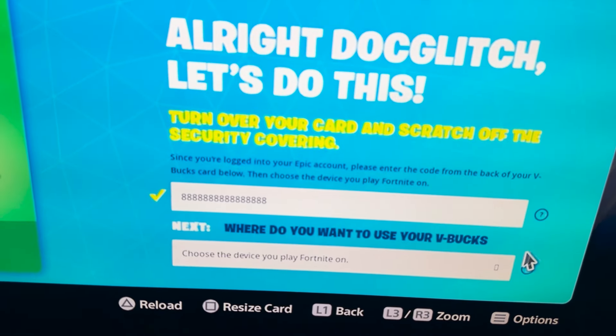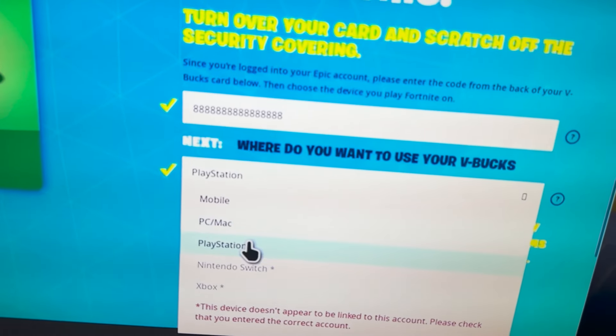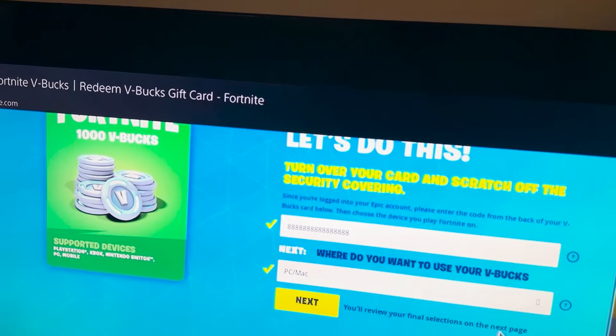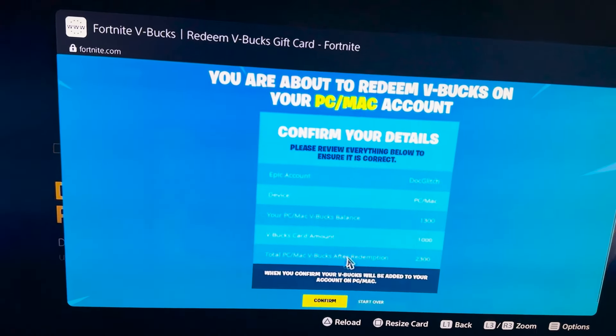Then you can select where you want to use your V-bucks. I'm gonna be selecting PC. Just so you guys know, if you're on a web browser you're not gonna be able to select PS5 as the platform — you're gonna have to select PC. When you click next, this is your confirmation page.